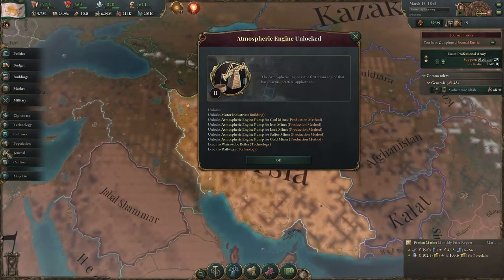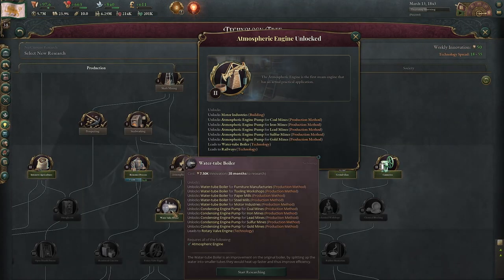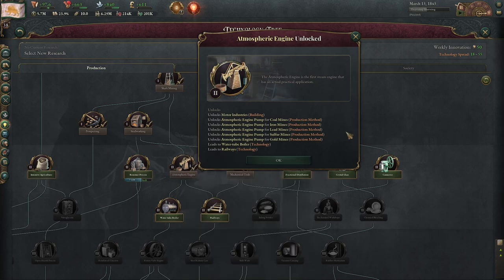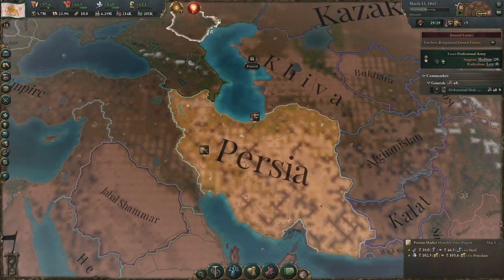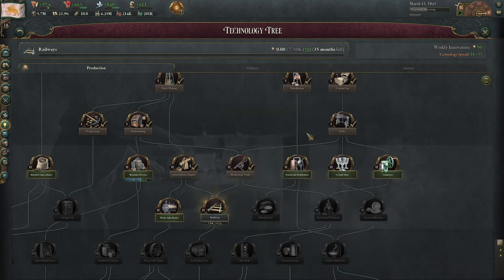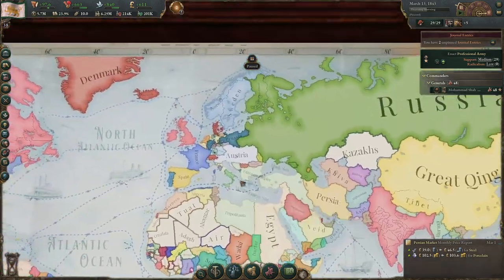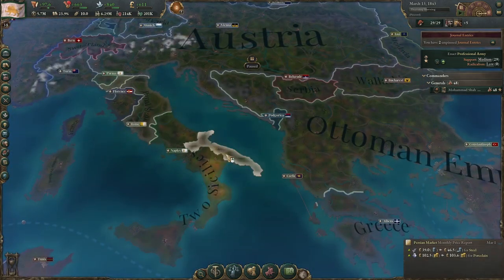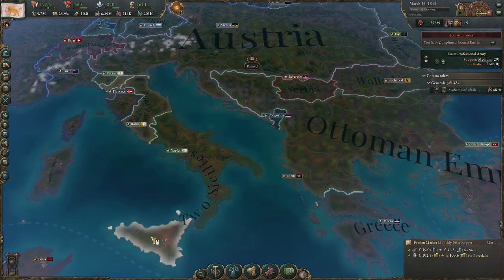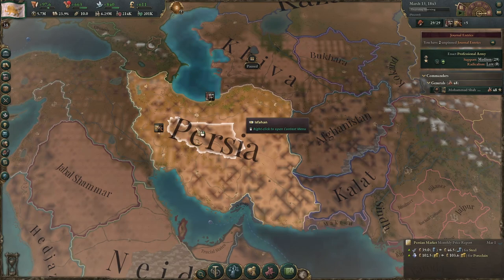This is going to let us build railways and water tube boilers, which unlocks a bunch of more advanced production methods. Railways is going to be the next tech that we take, because we really need infrastructure in our landlocked states. If you're playing somewhere like Two Sicilies where you can build ports, you might take railways at a lower priority, but we really need railways.